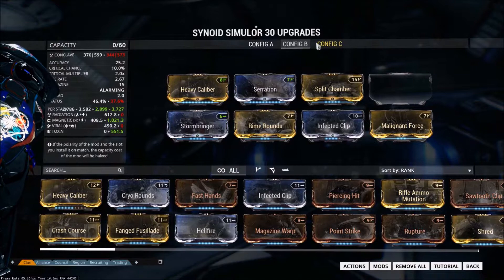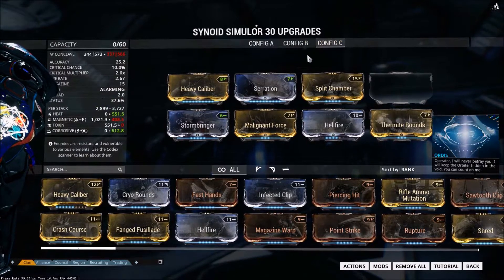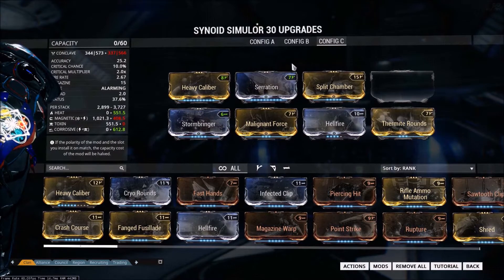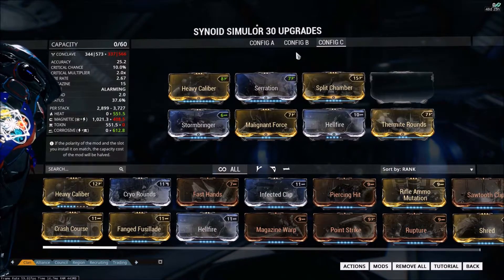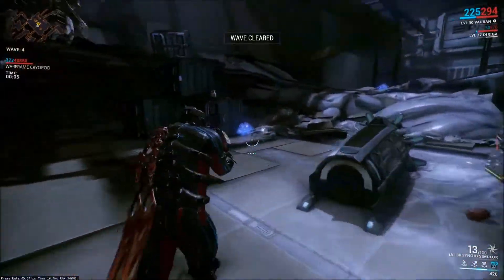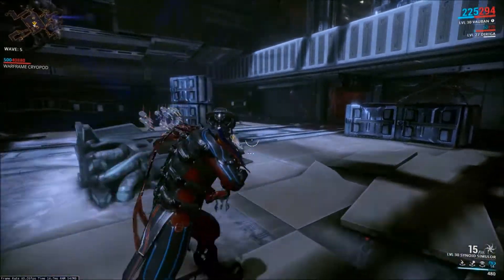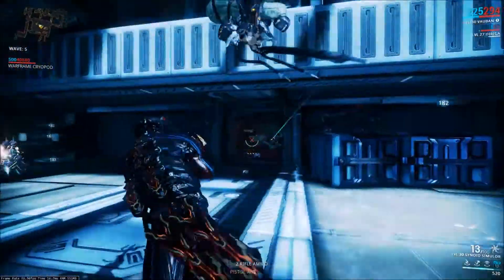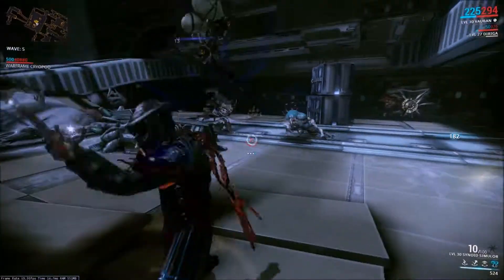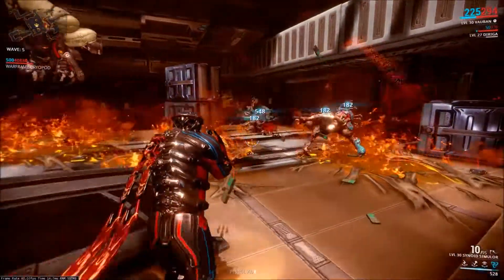On a couple of these — the Infested Clip on this build in particular — it is only ranked 4 of 5 because I couldn't get a higher rank on there. Same thing with Hellfire here. I just went with a basic build: your Heavy Caliber, your Serration, and your Split Chamber. Heavy Caliber's accuracy penalty doesn't really affect this gun because the spheres will still gravitate towards each other really well, so the accuracy nerf doesn't actually even affect this gun, which is awesome.